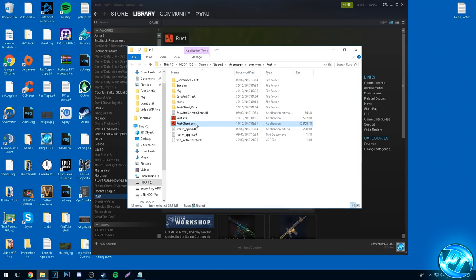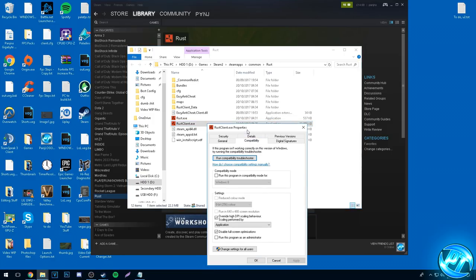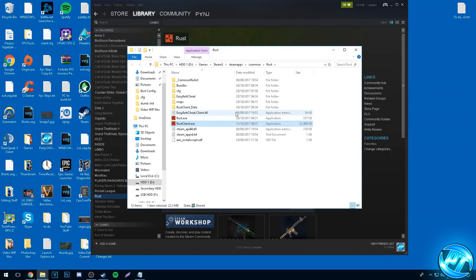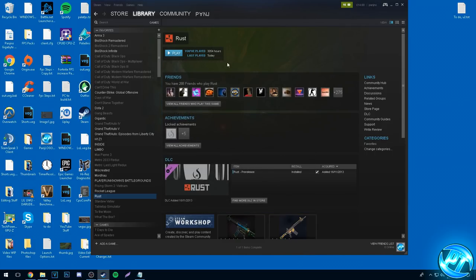We're also going to do that for RustClient.exe. Right-click, Properties, Compatibility, and enable those same two options. Press Apply and OK. Once you're done inside of there, you can simply exit out of your game config as that step is completed.